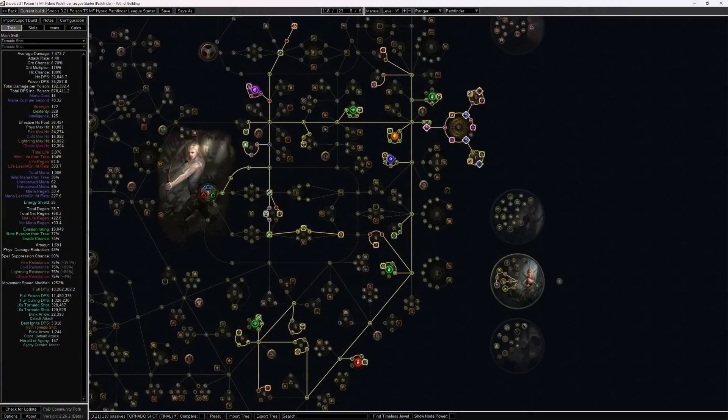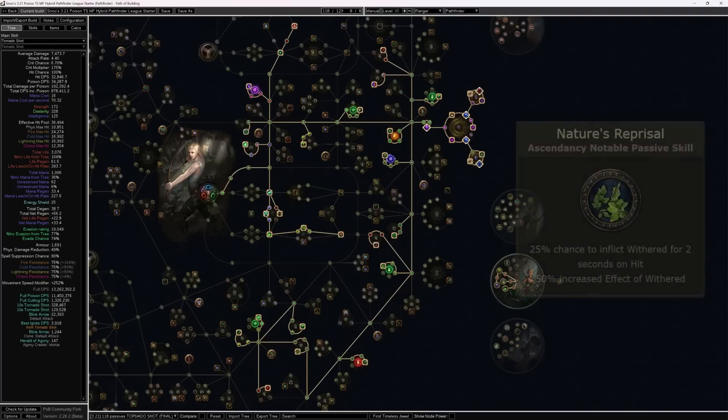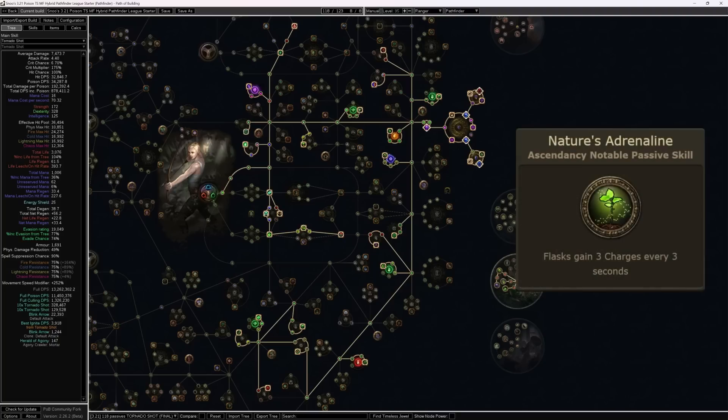Now let's examine the endgame skill tree more closely to get a better understanding of the mechanics that make this build come together. Pathfinder is a standout pick for Patch 3.21 due to its recent surprise overhaul. Three of the four ascendancy notables we're taking were changed in a major way. Nature's Reprisal arguably endured the biggest change — what once gave us some more Chaos Damage, Area of Effect, and Chaos Conversion instead now bakes Wither straight into any build, to an extent that likely surpasses the power granted from the original notable. Nature's Adrenaline simply stole the old modifier from its neighbor, Nature's Boon, for better or worse.